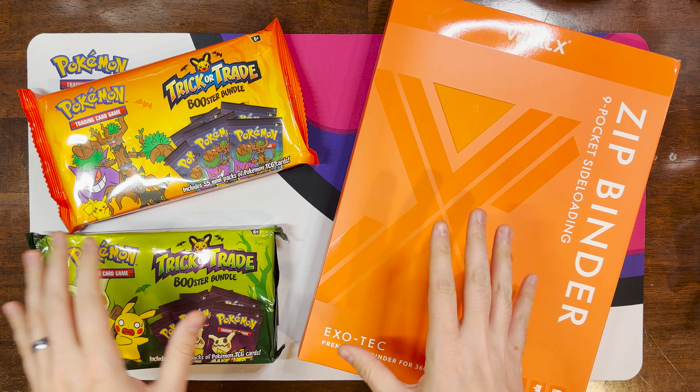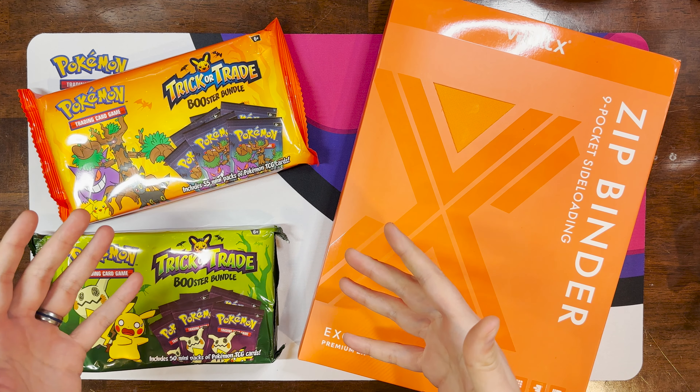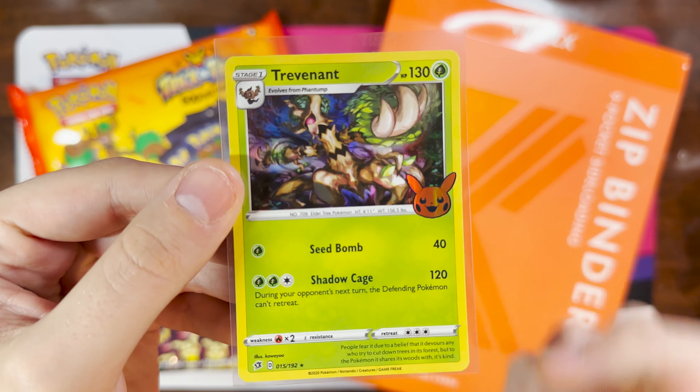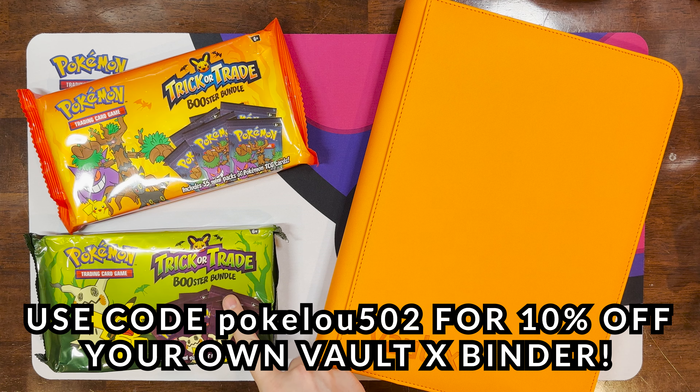I figured we could kind of speed run opening a couple master sets. These aren't really their own master set or subset — they are just variant cards of the actual master sets. They have the little Pikachu logo on them. We've got our orange Vaultex here, so let's get that open and start ripping into some of these packs. We gave kids candy and Pokémon cards last Halloween and that went over really well.